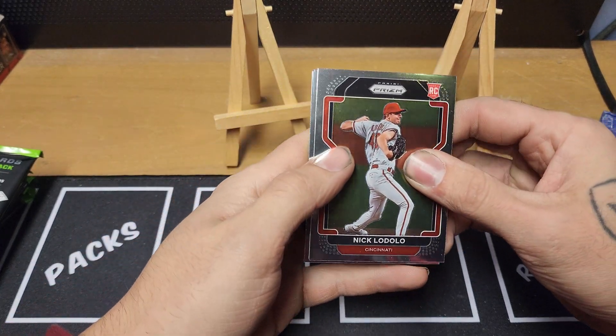Halfway through this box. Rodolfo Castro rookie, Albert Pujols — what a great career he had. Ever since I've watched baseball he's always played, so crazy that he hung it up. Castillo rookie, Jake Burger rookie for the Chicago White Sox. And a white Shohei Ohtani.